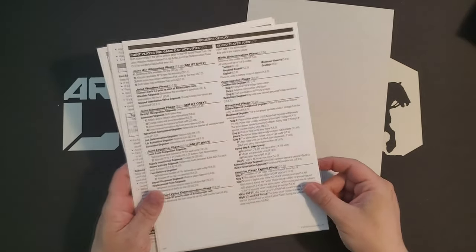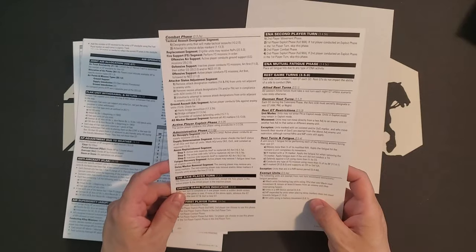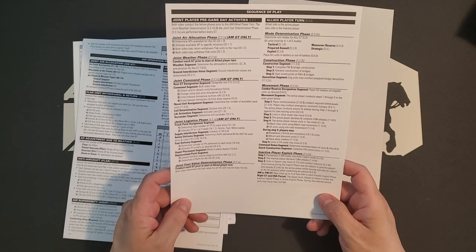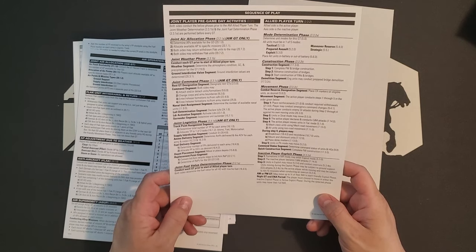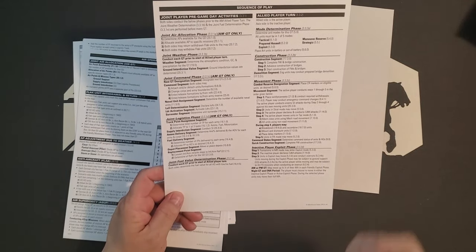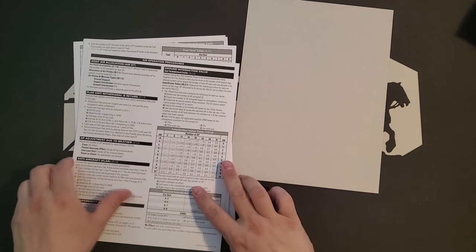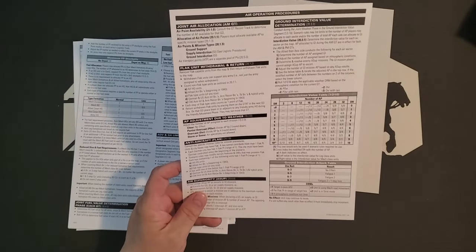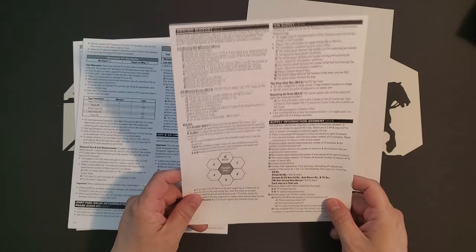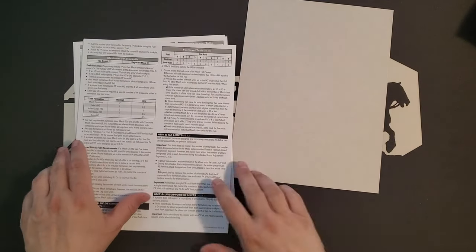We have a sequence of play card — always great to see. It does look like there's only one copy, which I don't approve of in a game this expensive — it's well over $100. We have an air operations procedures card with all your air stuff on it, which is actually nice. They've really improved the player aids here, quibbles about quantity aside.